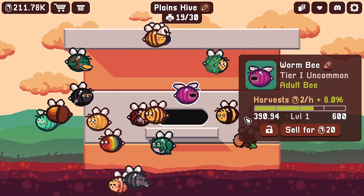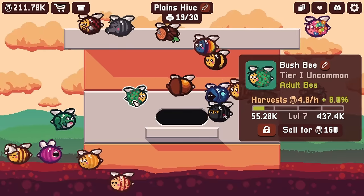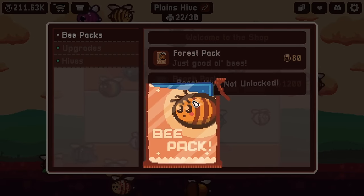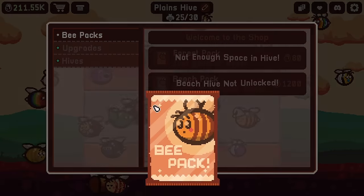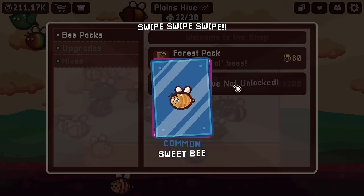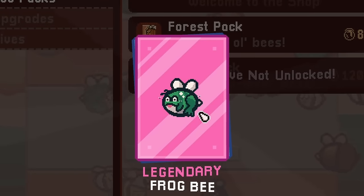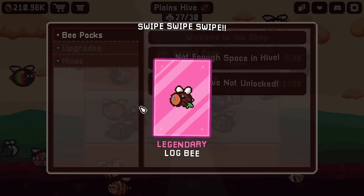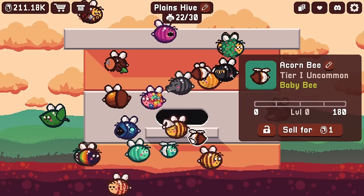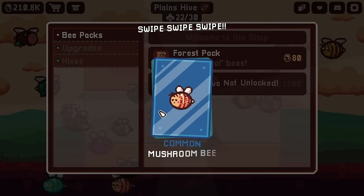Here we go again. To keep from making mistakes I'm going to lock all the bees I currently have since each one is unique, because I'm going to be selling these bees at an alarming rate — there are only 30 slots in the hive. Oh, there's a pink card right there — I really hope it's something I haven't gotten before. It's the frog bee again! And I get another log bee too. I am sick and tired of these log bees already.